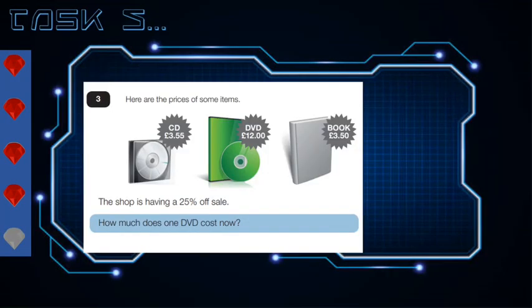Here it is, the final question. Here are some prices of some items: CD £3.55, DVD £12, and book £3.50. The shop is having a 25% off sale. How much does one DVD cost now?